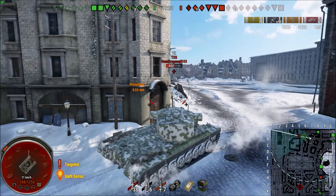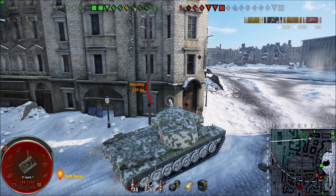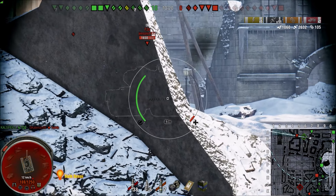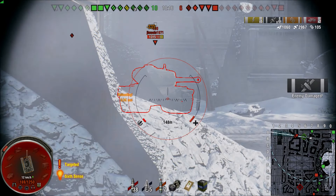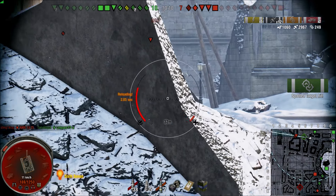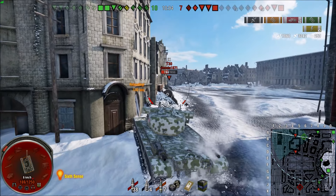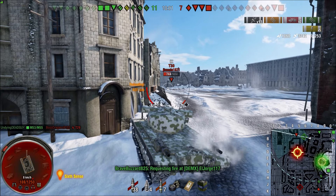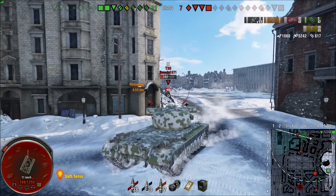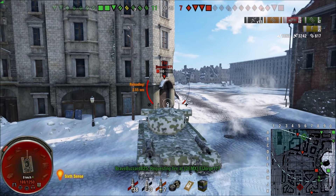Let's focus on Himmelsdorf and small maps. The main thing is to pay attention to the map and see where the majority of the opposing team is heading. On Himmelsdorf, the hill is a prominent location everyone likes because high ground seems like it should win you the game — but not always. If the opposing team pushes the hill just like your team does, it may be an even battle. If you neglect the banana road on Himmelsdorf, it's going to end badly.